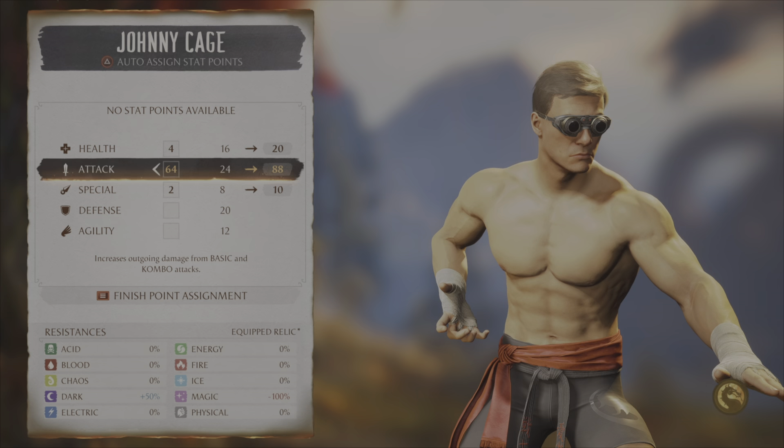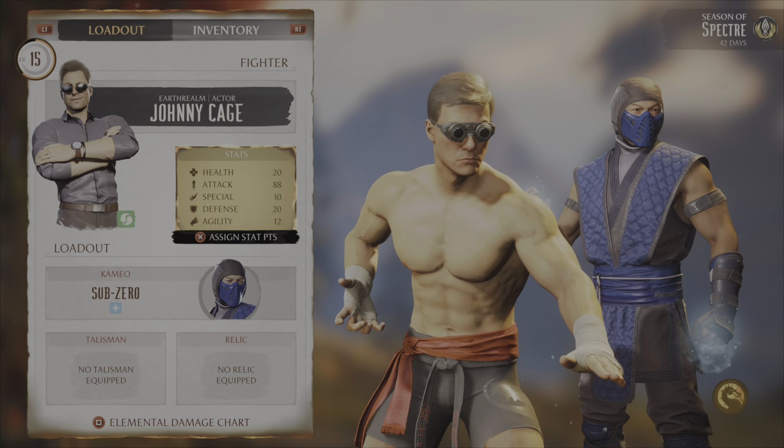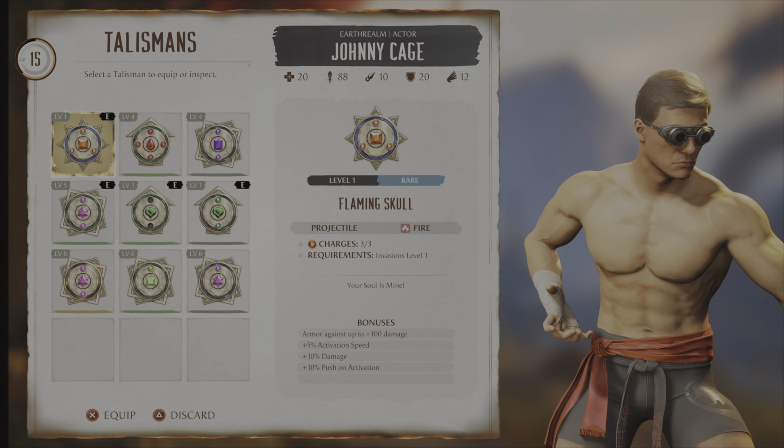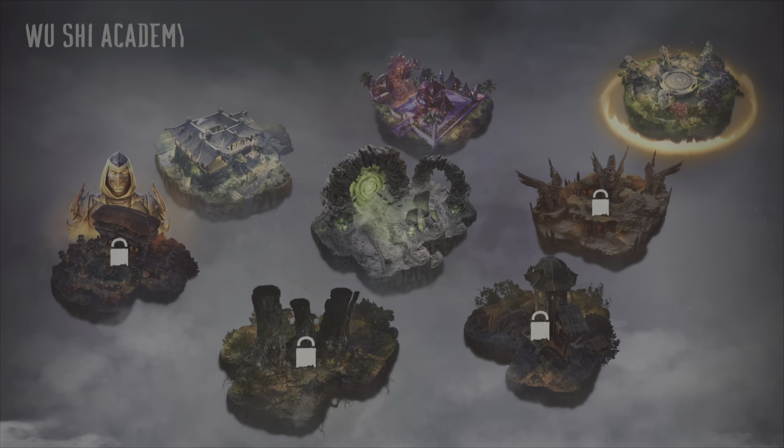If you don't care about specialty being 10 or health being 20 and just care about attack, you can just do that. Then you're going to want to put the XP relic on — it gives you 15% more XP.